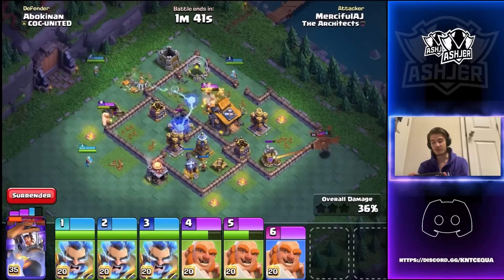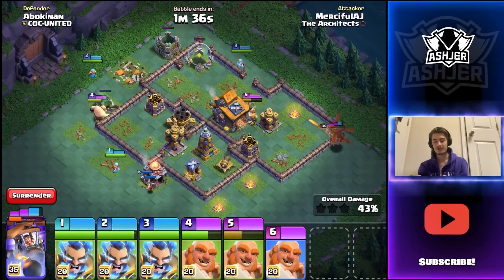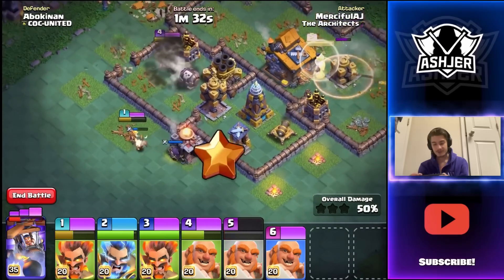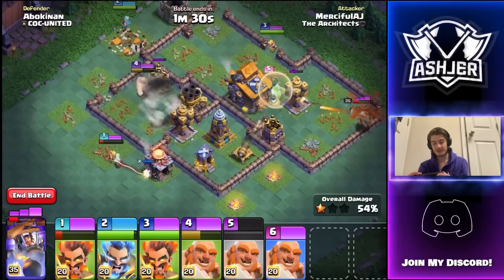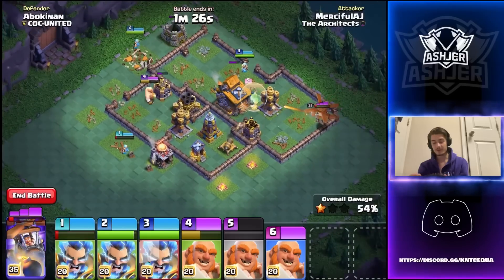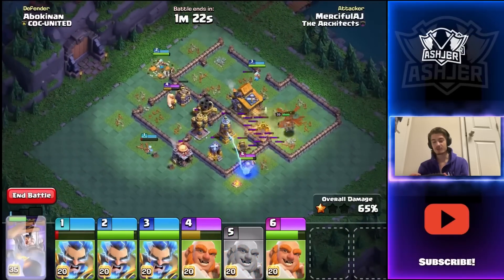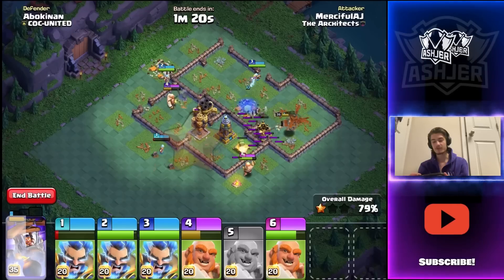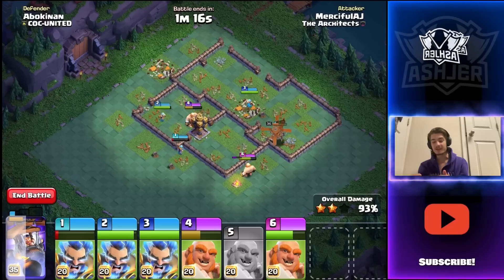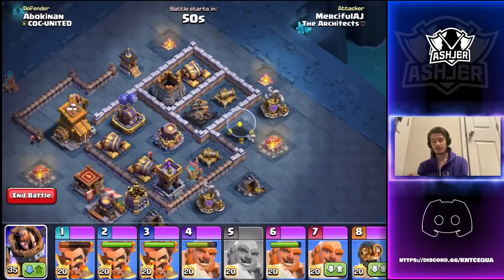We still have a giant to deploy and he's getting stuck on the storages. Getting down the guard post units — can we get down this archer tower in time? We do just barely. Let's use this ability onto the builder hall — that should chain through the rest of the base. Putting down a giant to make sure we don't lose any more electrofire wizards. These chains are absolutely insane. We're already onto the second stage and this only took 37 seconds — a very fast attack.